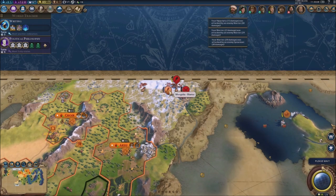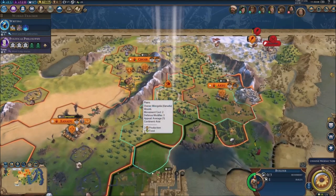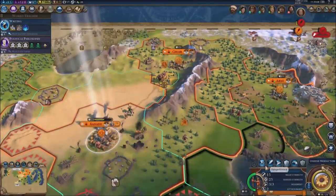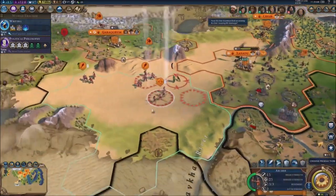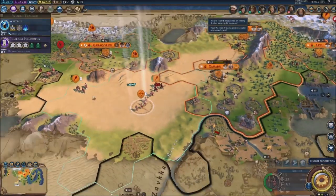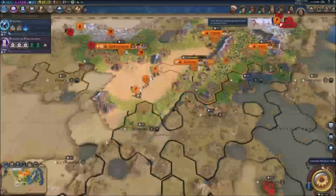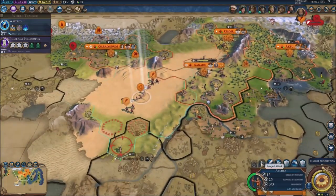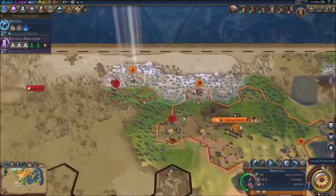Looks like they might kill my warrior unit right there — not good. I need to deal with them but I need to go slowly. I don't really have much of a choice. We can bombard these guys with some archers. The Chinese have settled a brand new city right here — we can bombard them if we just move here.